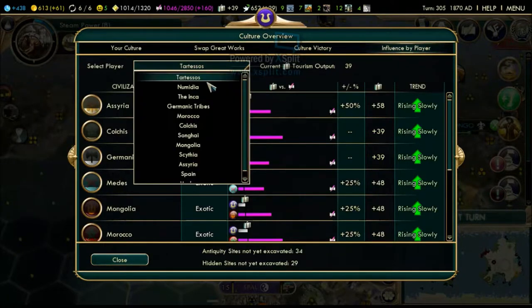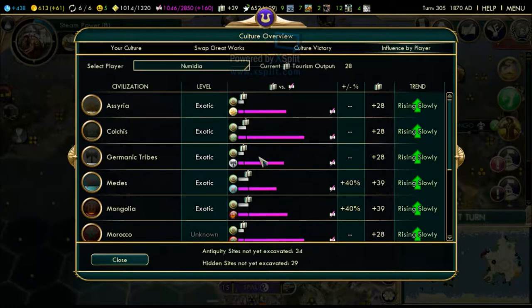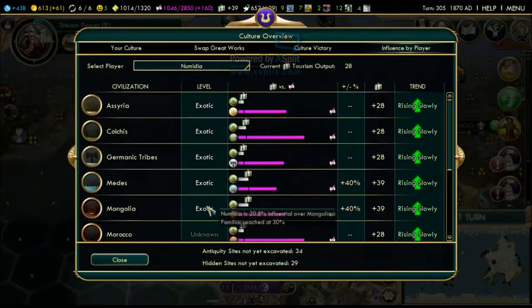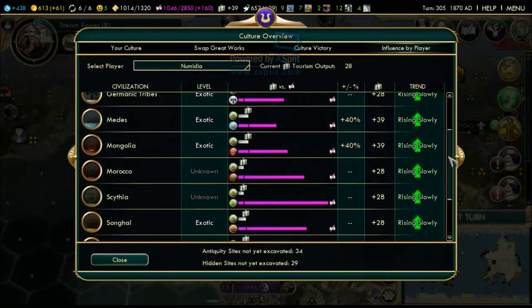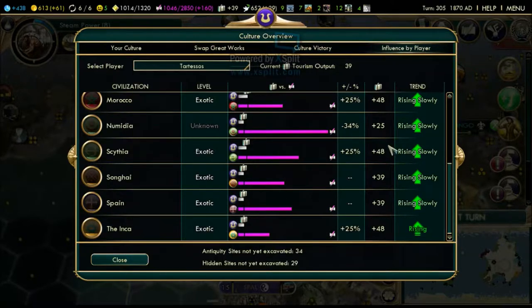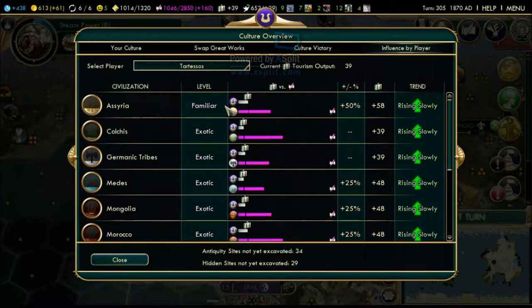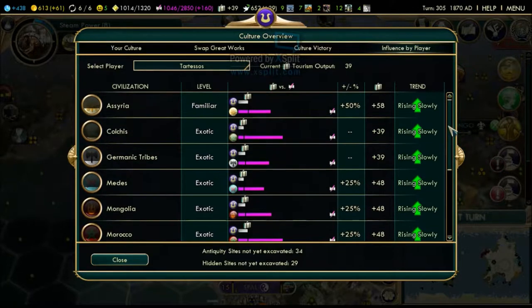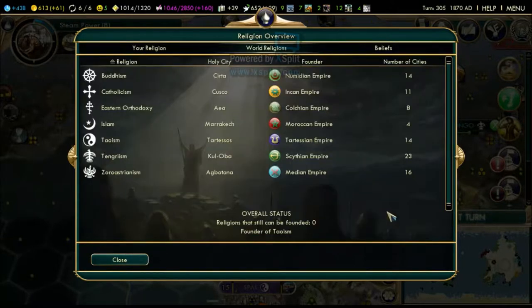Numidia is still exotic with almost everyone, especially the smaller civilizations like the Medes. The Incas have been destroyed - they still exist but they don't have any cities. Looking at Tartessians - I'm already doing a little better. I'm already familiar with Assyria which is good, and I'll be familiar with the Germanic tribes once we reach around 25%.